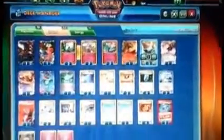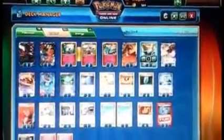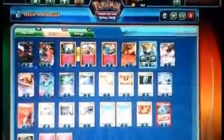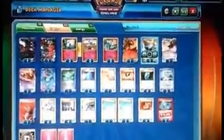Three Skyfield in the deck. Four Muscle Band — you have a lot of different attackers here, so you're going to want Muscle Band. Like Manectric to get extra damage, Charizard to get knockouts on different Pokémon, Aegislash's attack, and Quaking Punch hits for 50. Muscle Band is very necessary for this deck. Two Head Ringer just to disrupt a little bit.